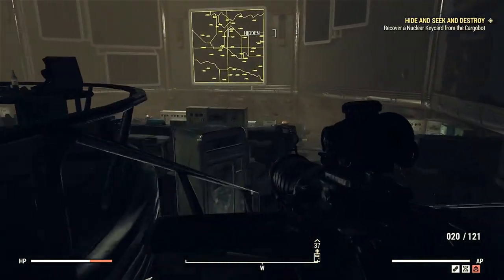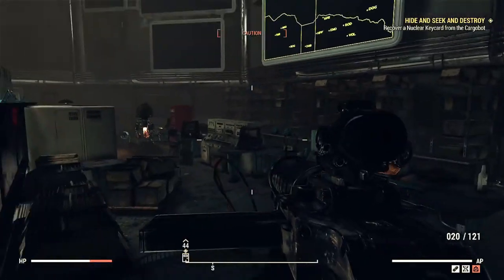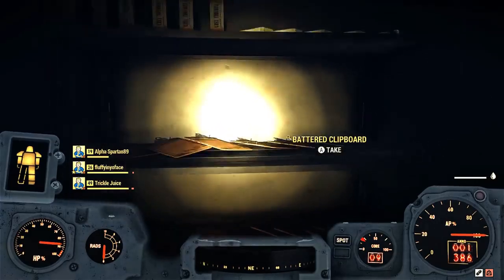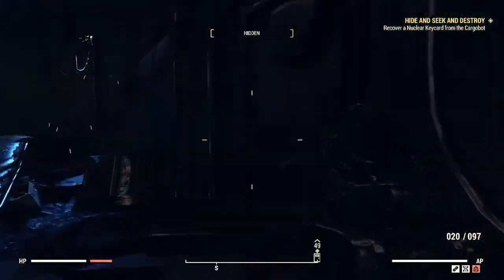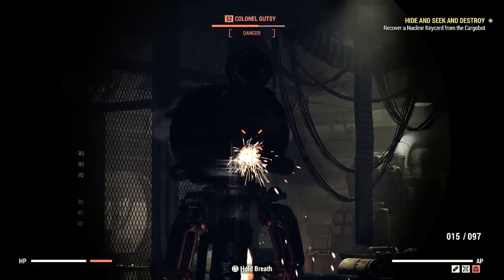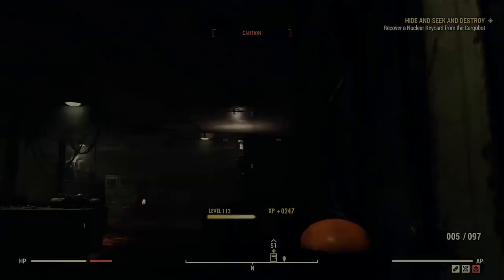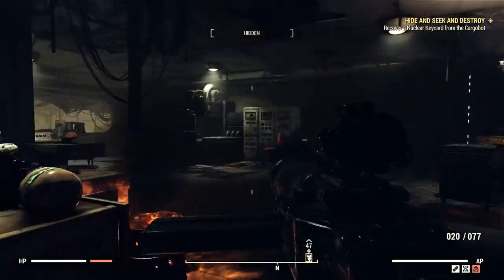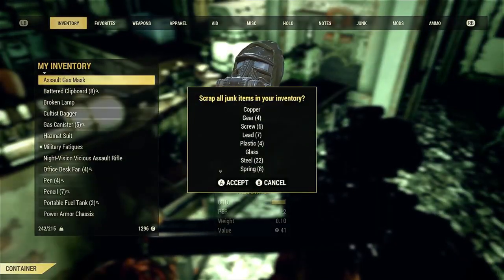We're not looking for junk though — we're looking for something awesome like another two-shot weapon. Don't forget to finish up here: you find lots of springs and crafting materials. If you're over-encumbered you'll want to gain access to this room. Here is the workbench — go ahead and scrap all your items.